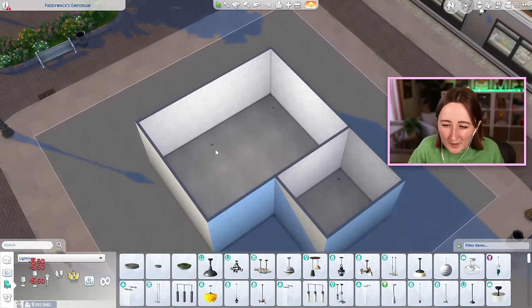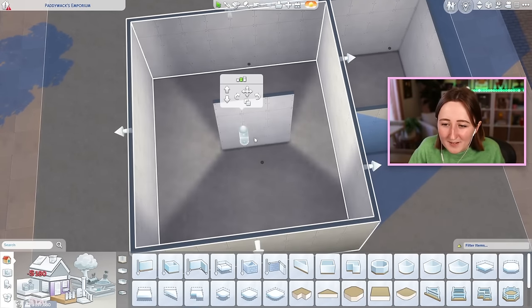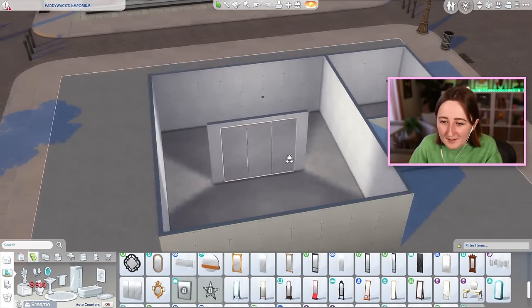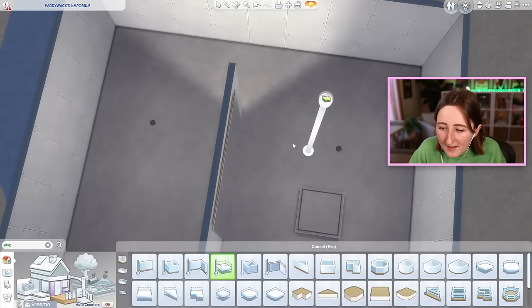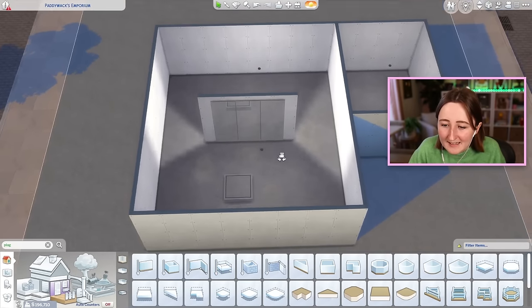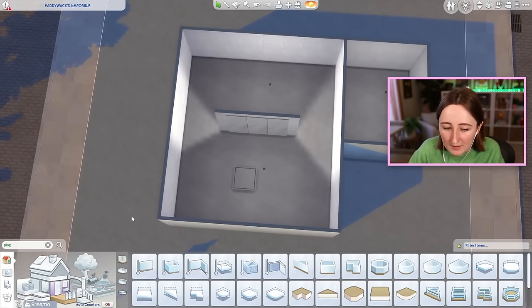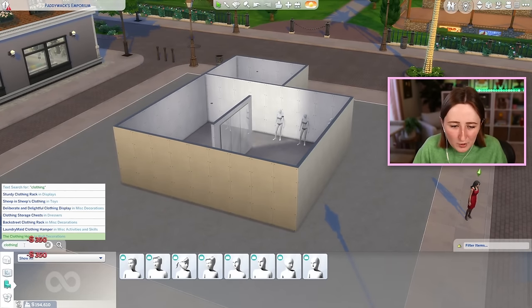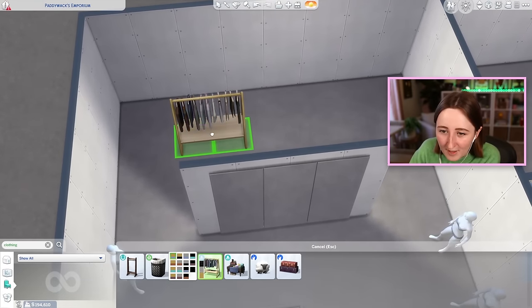Functionally, we don't really need all that much in here. Kind of what I'm envisioning is something similar to the dress shop I went to in real life. I kind of want to have a big set of mirrors — probably not these exactly, but something like that. And they oftentimes will have a little tiny platform you could stand on with your dress, so we'll try to do something along those lines. We can get some pretty mannequins in here. There are also clothing racks in this game, but annoyingly I don't think any of them are all white.